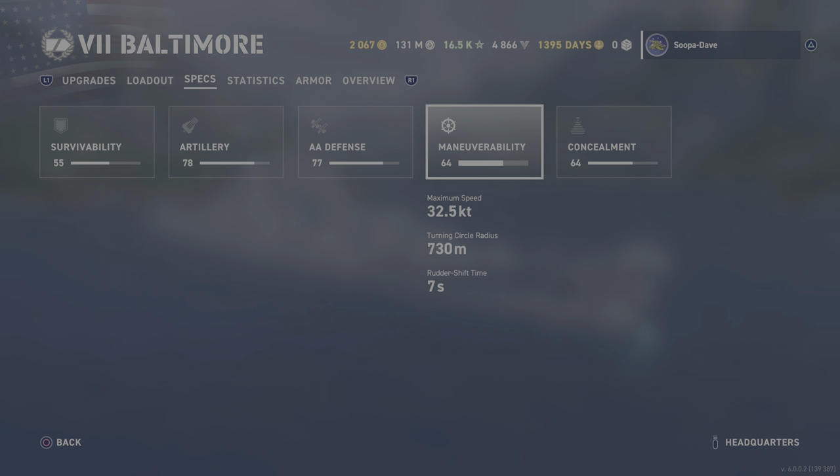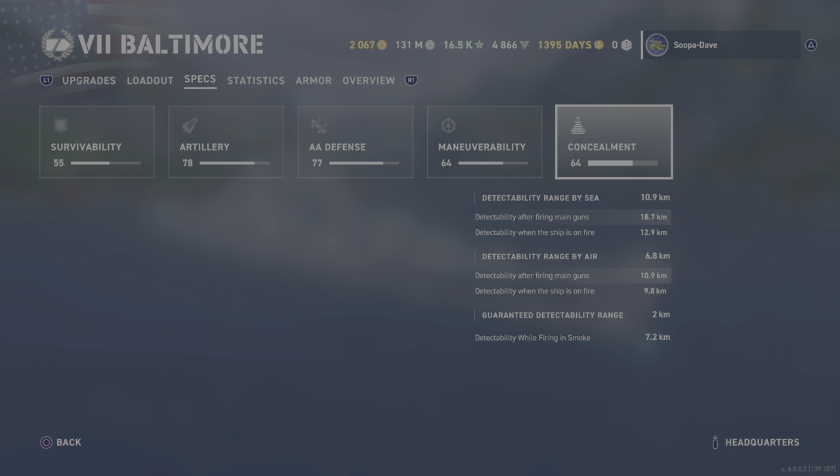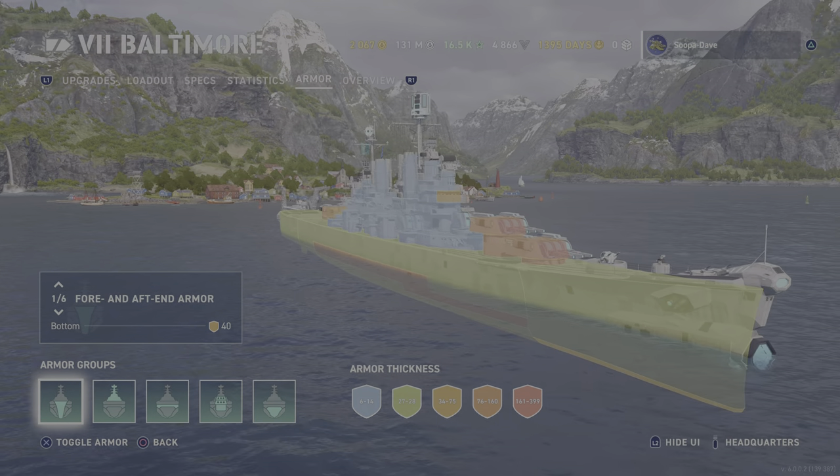Maneuverability is 32 knots — a little on the slow side. And even though the rudder shift is seven seconds, it doesn't seem as quick to react as the Pensacola or the New Orleans. The turning circle is quite large because this is a longer ship — 730 meters. Firing distance is 18.7 kilometers, so you have plenty of range, especially with American shells. Getting too far in cruisers doesn't always help at a certain point. For a heavy cruiser, 10.9 detectability is pretty good and allows you to get around a bit more.